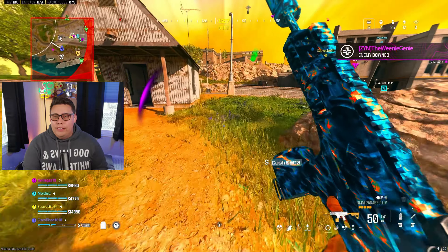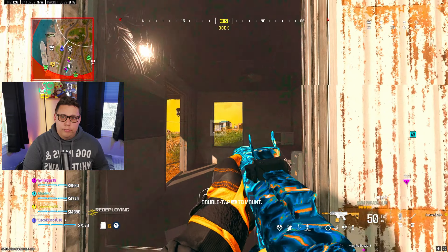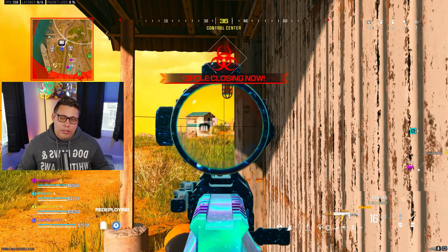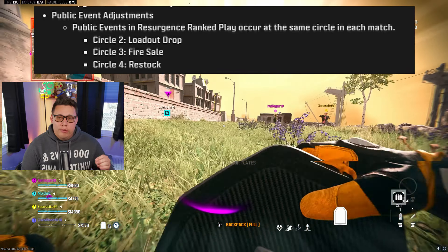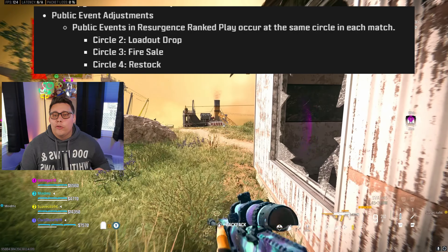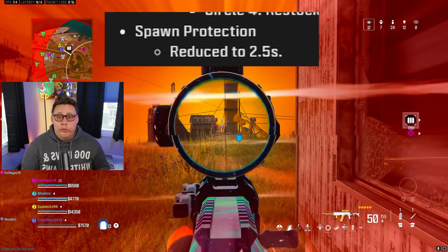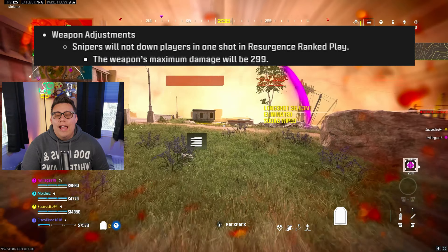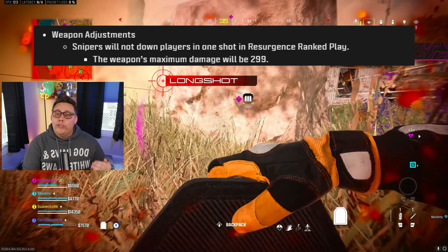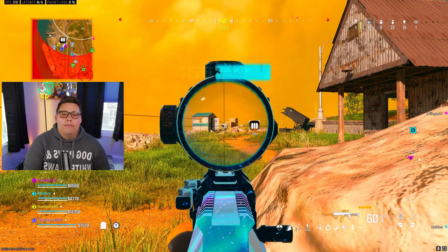The Ranked Reset for those who played last season means you will drop one whole division — so if you're in Diamond, you'll go to Platinum; if you're in Gold, you'll go to Silver, etc. Things to keep in mind: Loadout drops in Circle 2, Fire Sale in Circle 3, and Restock in Circle 4. Bomb Protection is reduced to 2.5 seconds, so you'll need to drop quickly or you'll just be free SR for other teams. Snipers cannot one-shot in Ranked — damage is capped at 299, so be ready with that follow-up shot.